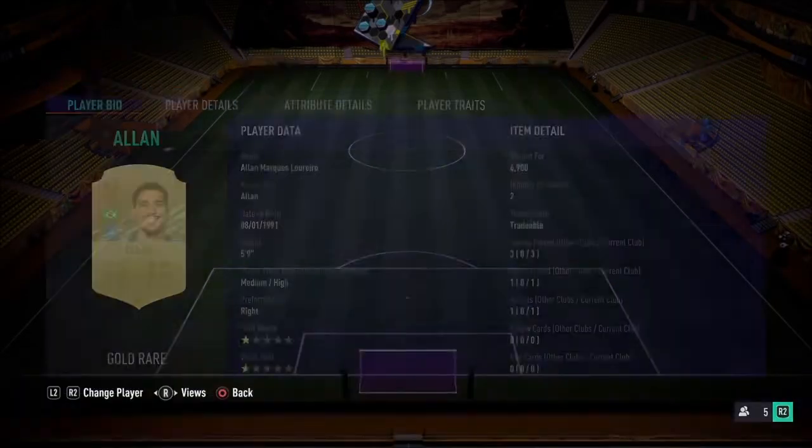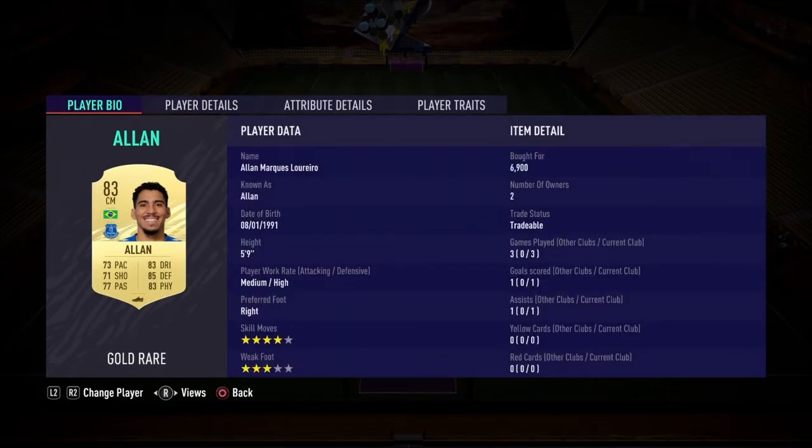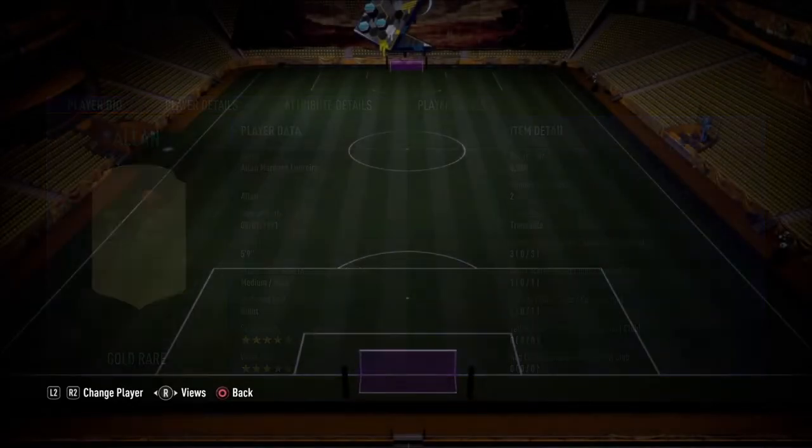Third central mid is Allan. He has a little orange and red in some stats but is a very good card overall — 85 defending, 83 physical, 83 dribbling. He defends well but will also show up in attack surprisingly. When we use the 4-1-2-1-2, I'll put him on CDM and you'll still see him joining attacks. He also has 4-star skill moves.